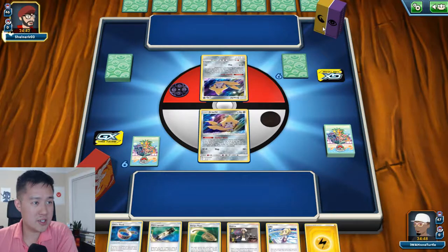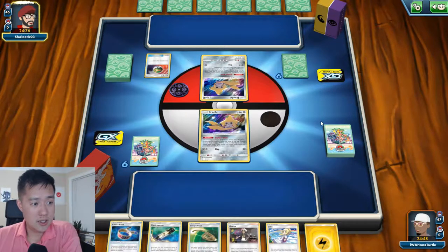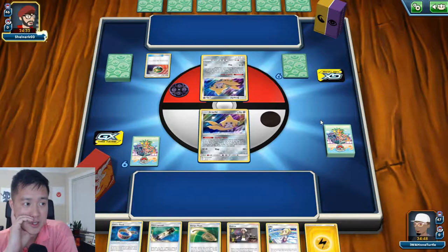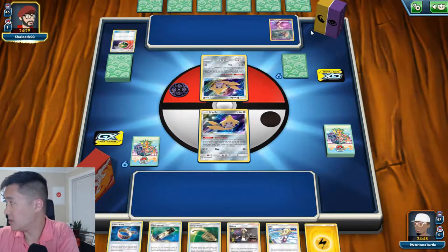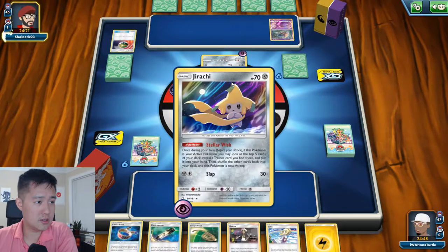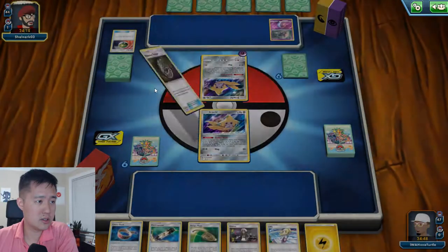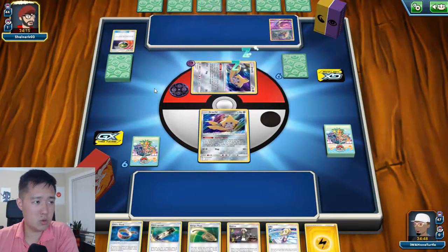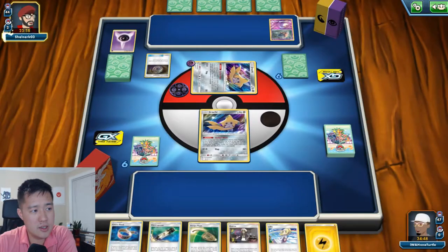Facing off against no Jirachi. Don't remember what energy types I'm up against — could be a mirror match for all I know. Inkay, so some kind of Malamar acceleration. Dragon... what is the Krasma? I don't think it's Krasma. Psychic energy. He put energy on here — maybe he's about to Lele into Cynthia or Lillie. Maybe he just wanted the card out of his hand. He didn't need it on the Inkay — I guess this thing can retreat eventually.